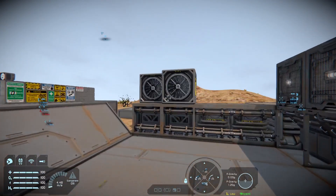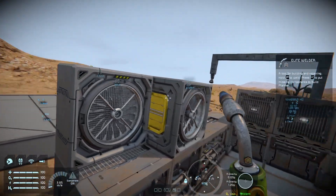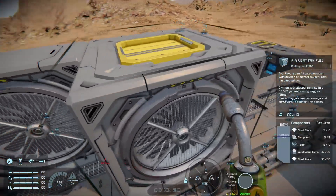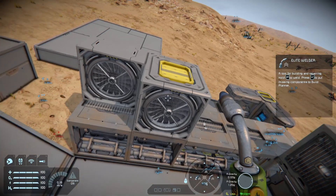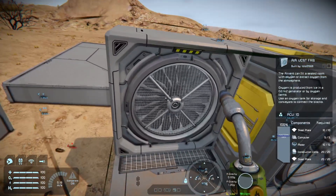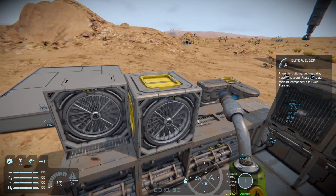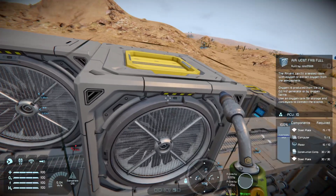Back to the air vent fan blocks - you have the half-size air vent fan block and the full-size. They're really cool because now we can have air vents in our ships and bases that are flush. Keen have also put in the original air vent style in full block version as part of the free update, so if you don't have the DLC you still have the functionality of having a full air vent fan block for your ships and bases.